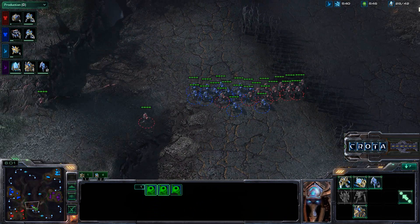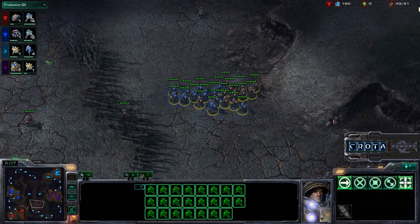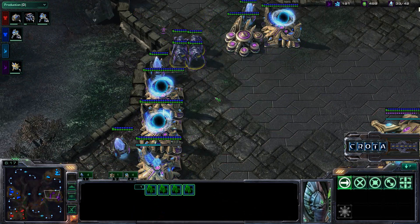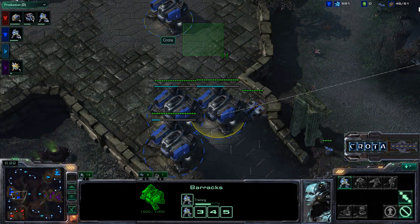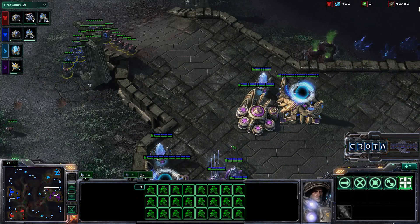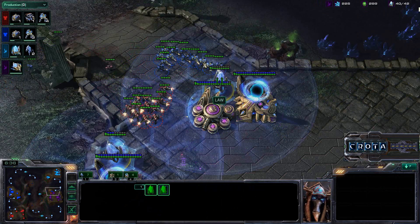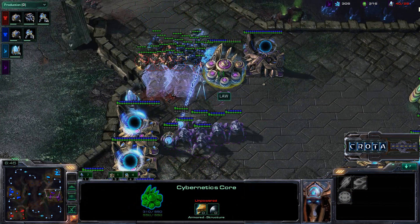This is going to be a double four-Gateway versus a double four-Barracks. Unfortunately, a double four-Gateway does allow for Stalkers, and Stalkers are very strong in that they have superior range over Marines. On top of that, Barracks without Reactors cannot keep up with Gateways — these Gateways are training up much stronger units much more quickly. The Warp Gates are now here. Marines are quickly trying to come in and take down the Pylon to make sure his buildings are not powered, and one Gateway is taken down.